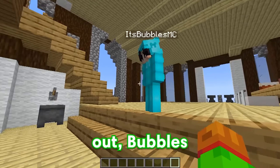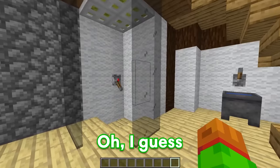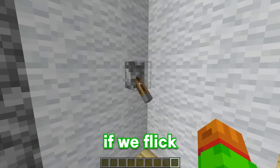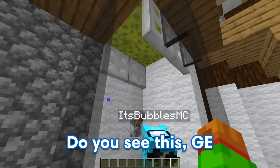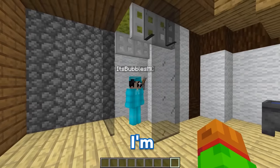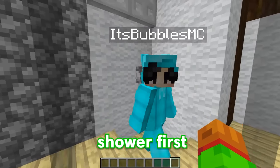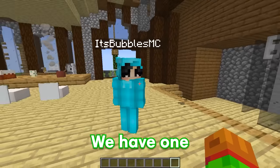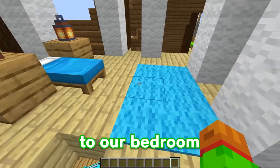Come on, try it out, Bubbles. Wait, but this shower is out in the open — everyone can see me. I guess you're right, I didn't really think about it. But on the bright side, if we flick this lever, it actually works. Whoa, it's actually working! The water's dropping down from the sponge. And this is why I'm not smelly and you're smelly. I use this shower first. Is there anything else you want to show me? Yup, we have one more floor to go through. So if we go up this ladder, we'll make our way to our bedroom.